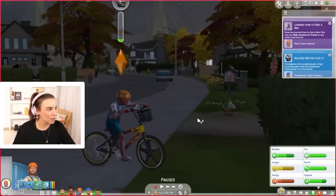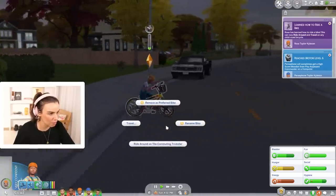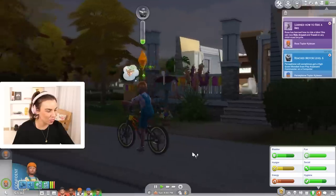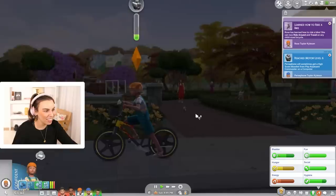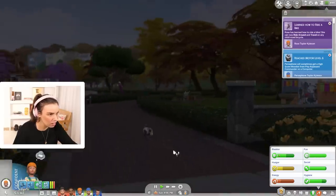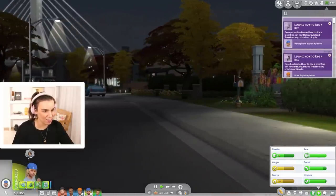Rose has actually learned how to ride a bike! She can now ride around and travel on any child-sized bike. Let's stop the learning animation and try riding around instead. Look at this — now the confidence has gone up and Rose is doing monos! Whoa, that's really cool! Oh, a little doggy — Arnie! Wait, is Arnie okay? They're not a stray — they're owned by someone. And Persephone is now also riding around like a pro and tooting the horn!